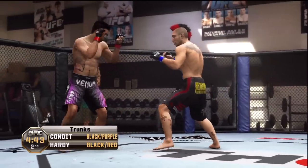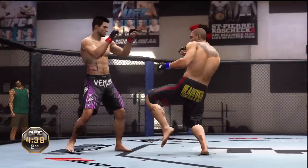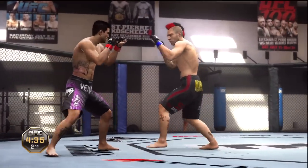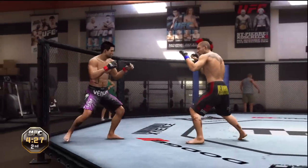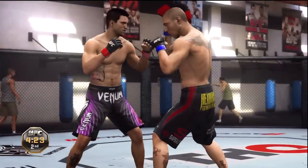Go on, throw your low kick. Take the leg now. Double jab straight hook. Let's go. Again. Follow, bop the hand.